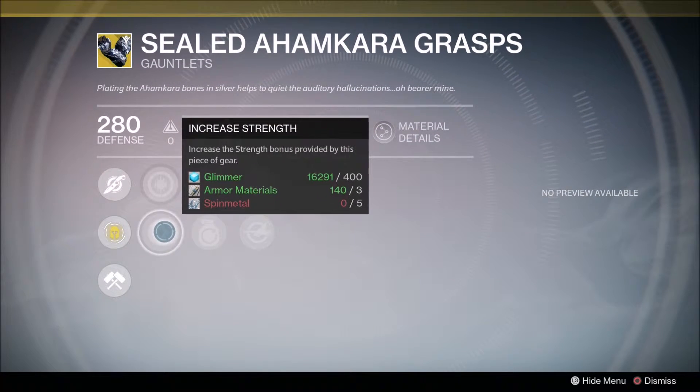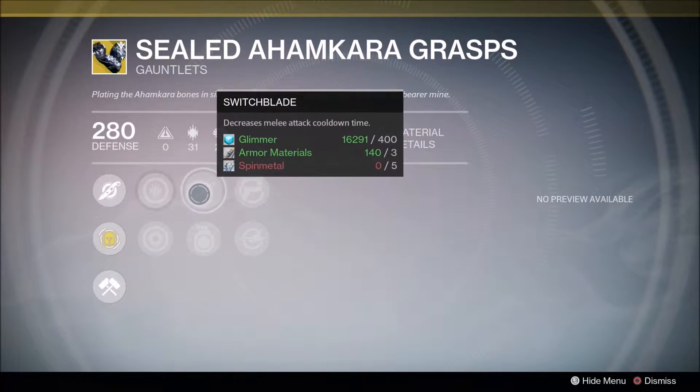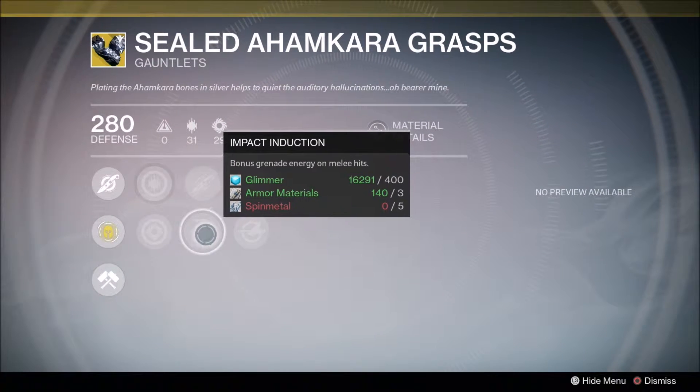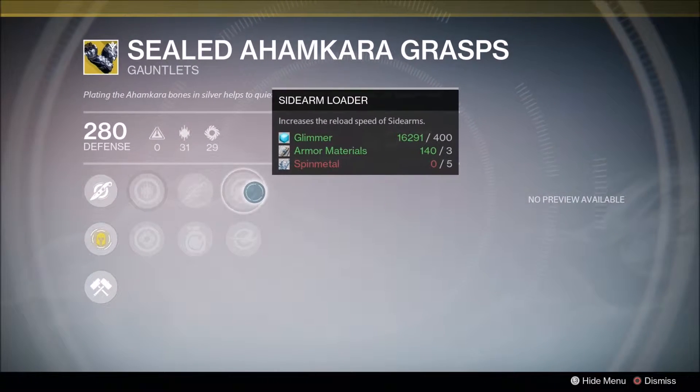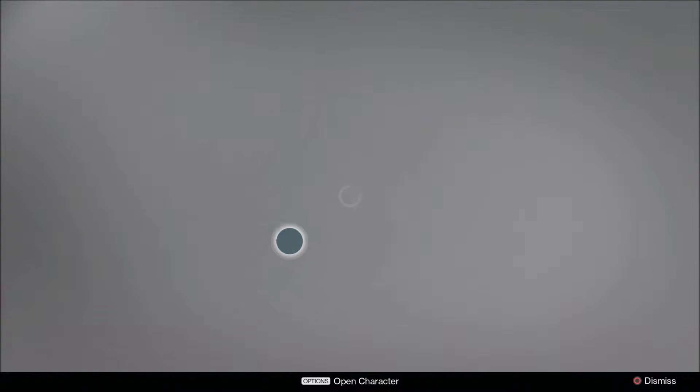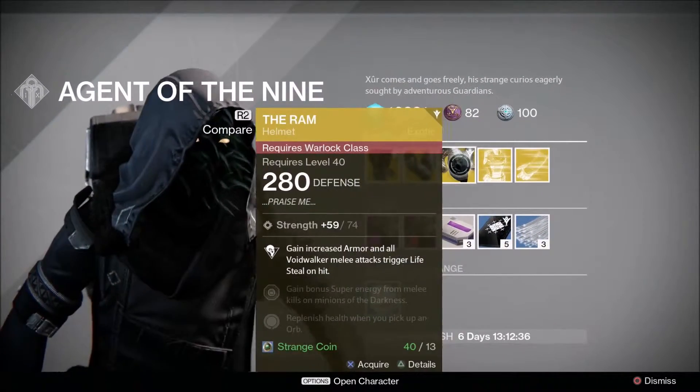Increase in discipline, increase in strength, decrease melee attack cooldown time, bonus grenade energy on melee hits, and then increase in reload speed for sidearms and rocket launchers. Depends what type of build you're using, but they are pretty cool as well.